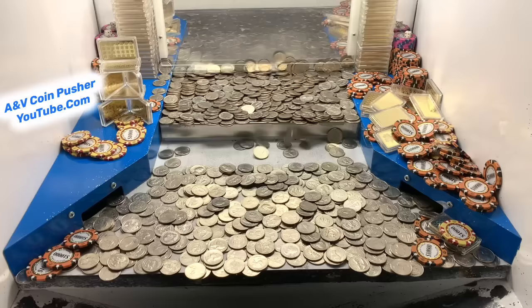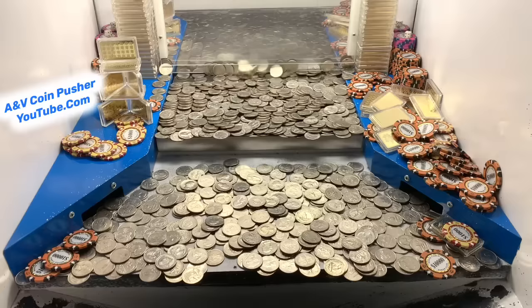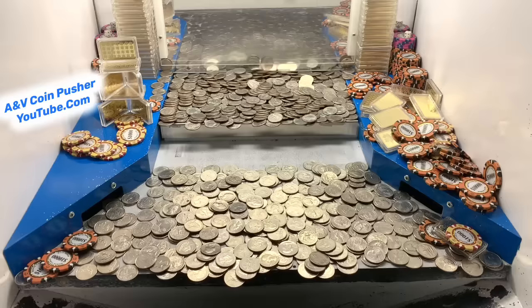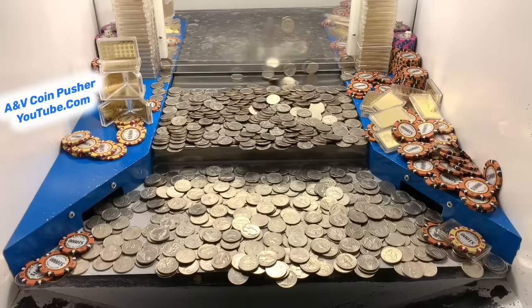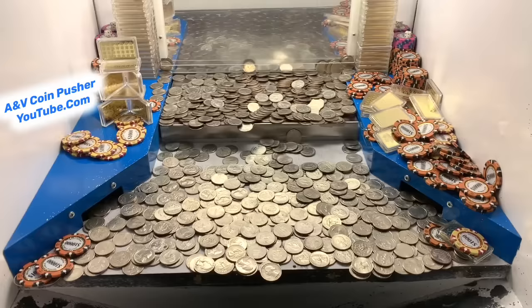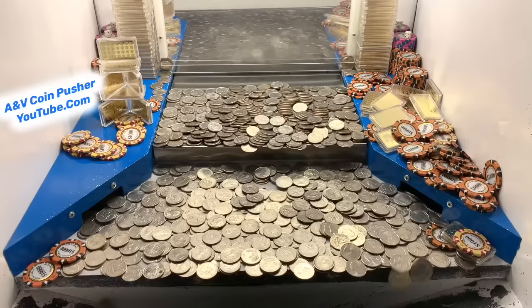Leave a guess in the comments and let me know how much money you think we're going to win back today. I'm hoping there's some dice hidden in there somewhere. We've got $10,000 right there — not bad at all. We've got probably 80 quarters left in the bowl, let's get them in there. I think we just got a $10,000 chip on the left side. We're about to get another one — any second now. Come on, big push. Nice, we got that $10,000.